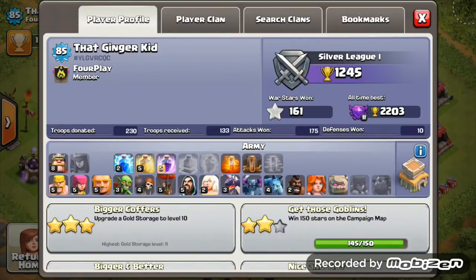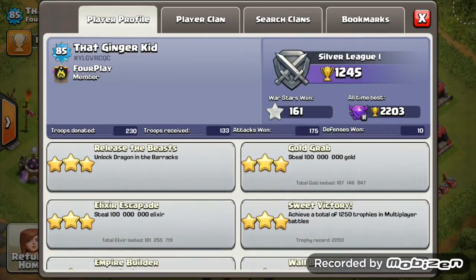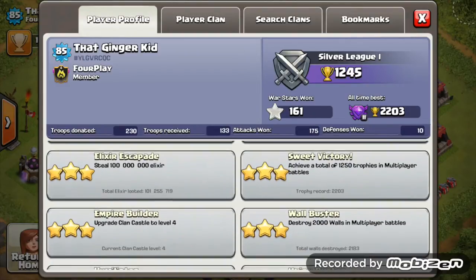Barbarian King level 8. Hog riders are only level 2 — I'd say get them to level 4. You're in a level 4 clan, you've got 161 war stars, so get those hog riders to level 4 as your main war strategy and start practicing it. Your heal spells and rage spells look amazing. Lightning spell not so much, but it's not expensive. Dragons are maxed for Town Hall 8 — that's a main war troop for beginner TH8. Start getting those hog riders done and upgrade those dark spells, especially the poison spell, to eliminate troops.